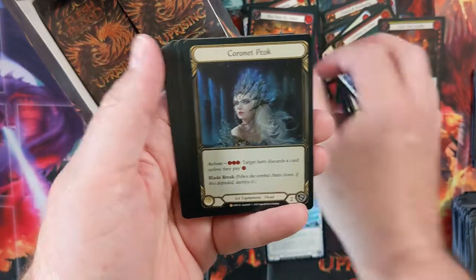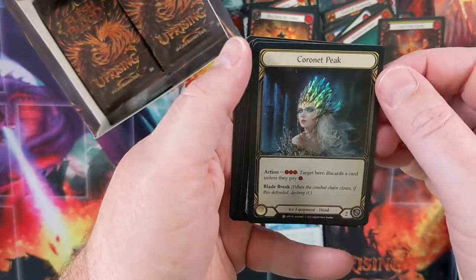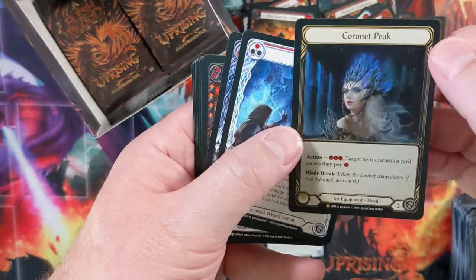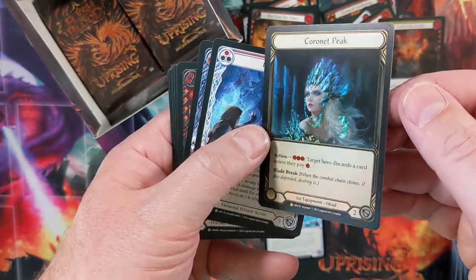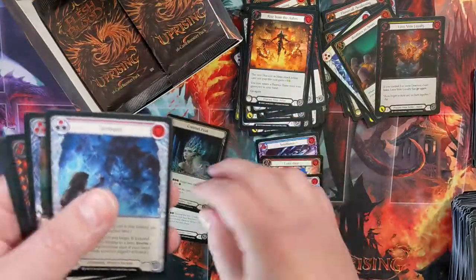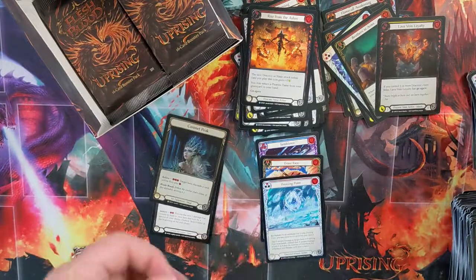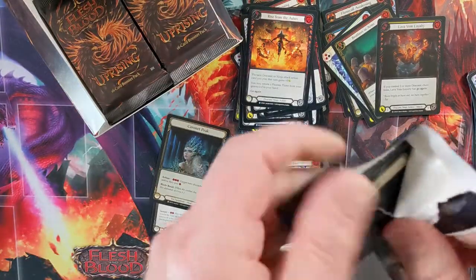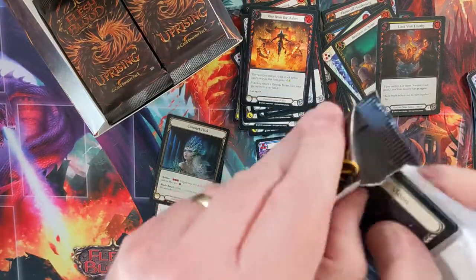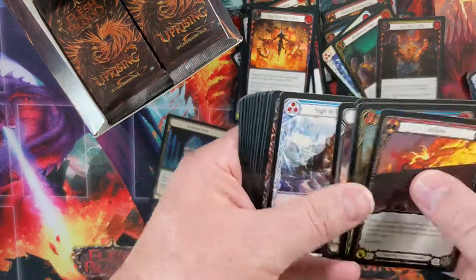Oh, hey! A second Legendary from this case — Cornette Peak. That is fantastic. Very excited to get that. It's not bad in Rainbow Foil. I do like it a lot. That is excellent. Man, this case has delivered the goods.